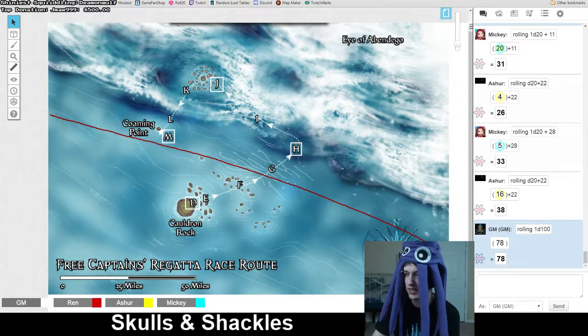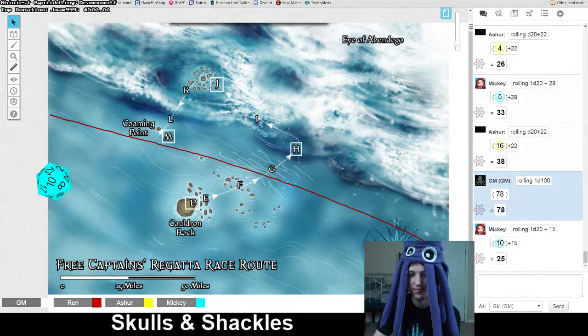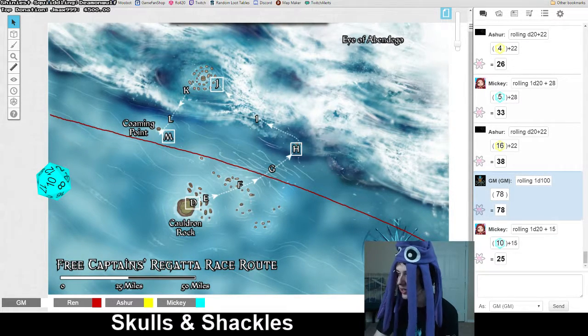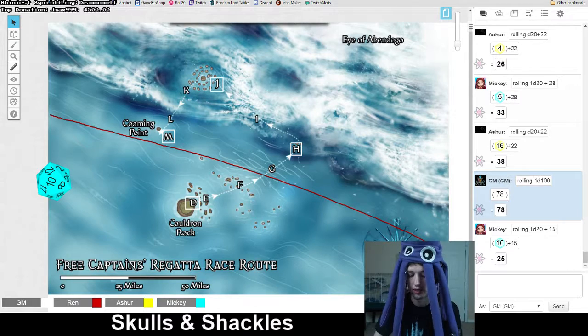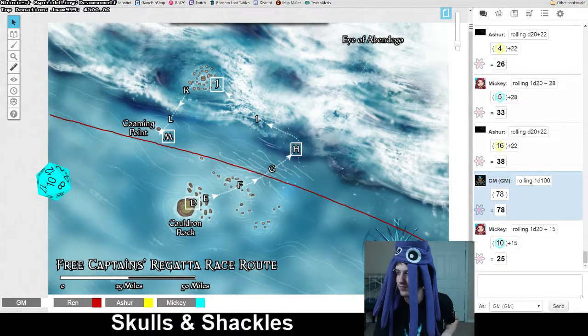You get one roll and one assist — make a survival or nature check. I'm going nature. A 25 knowledge nature is enough for you to tell where the edges of these currents are and stop from losing any ground as you tack into them. Cha, professional sailor, full ahead. Can Larkin assist with this one? He sure can. Do I need to make an acrobatics check first? Yeah. Can you fail a DC ten? No. Don't worry about it.